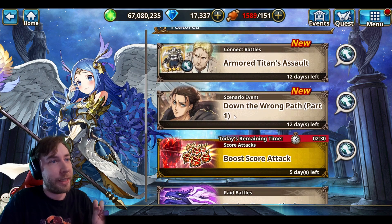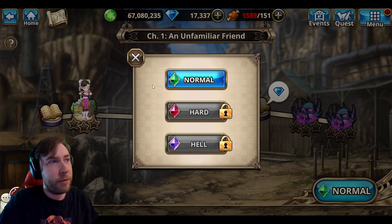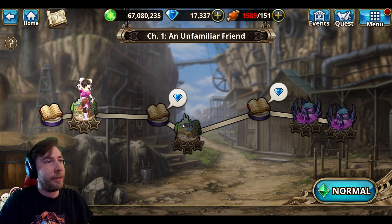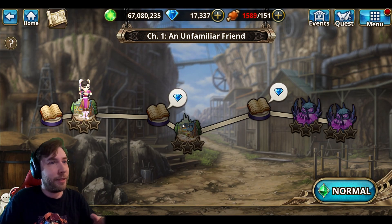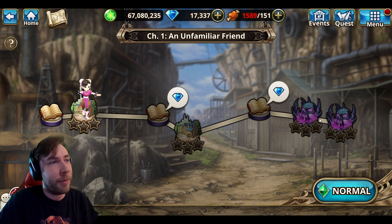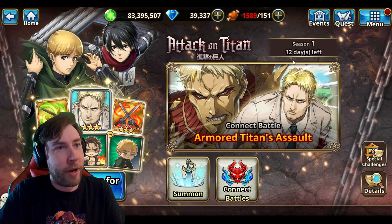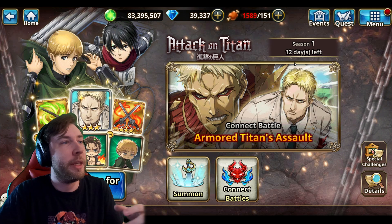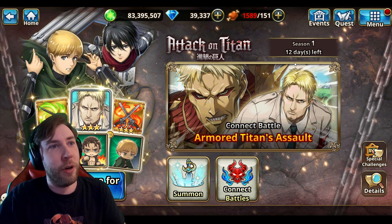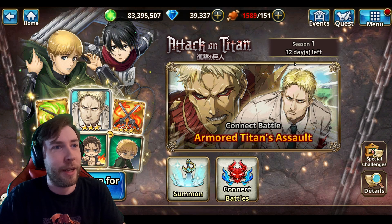Other than the Connect Battles, there's also a scenario event. If you click on here, it's kind of like a story you can go through on three different modes — complete one and the next unlocks. It's a great place to get diamonds, and it tells a little story of why the Attack on Titan characters are here. This is season one, with 12 days left. Normally there's a second season that comes out with additional Connect Battles or more characters to summon, and I'll cover it whenever that comes out.